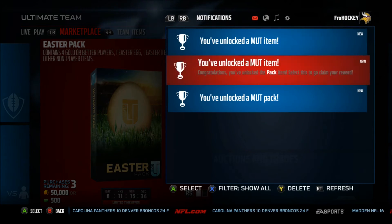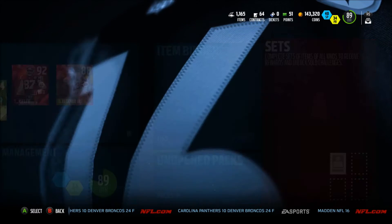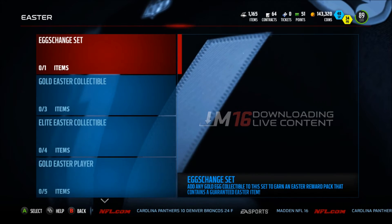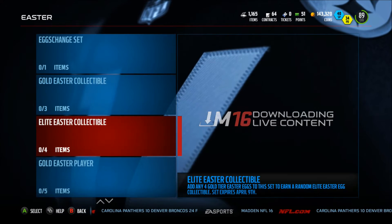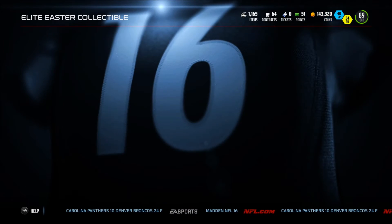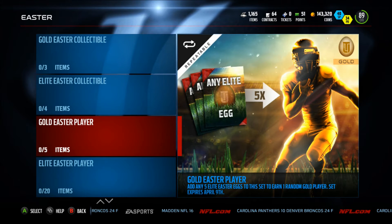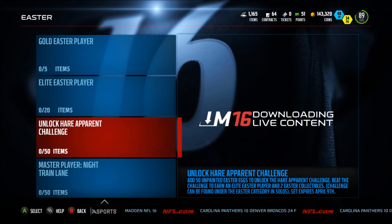But you just get this stuff. Easter — let's put these in sets and see what I get. What's the gold you get? So this — you add 5 things, get 1 gold. You get all that.